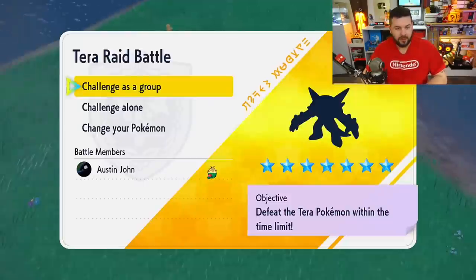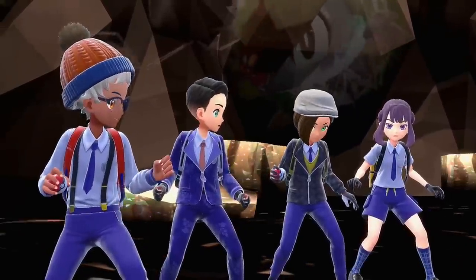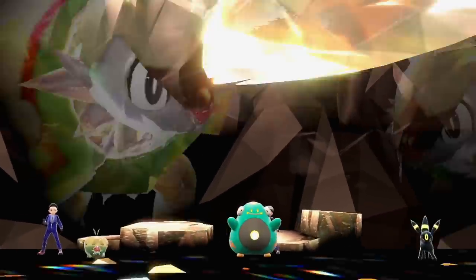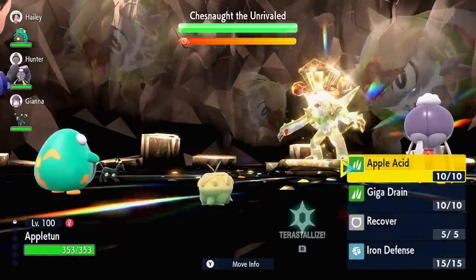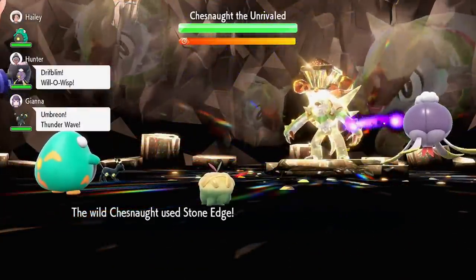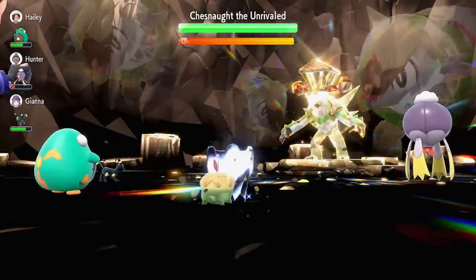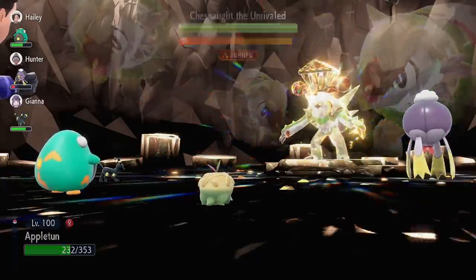Okay, here we go — here is the Chestnut challenge, alone. We have some okay allies, maybe he'll get burned which is nice. Turn one he's going to set up an Iron Defense and we're going to do the same thing — Iron Defense. He starts off with Stone Edge, however we are very bulky, we're going to live that no problem. Now we have an Iron Defense so it's going to do half that amount of damage, which is fantastic. Someone got the burn off — nice.